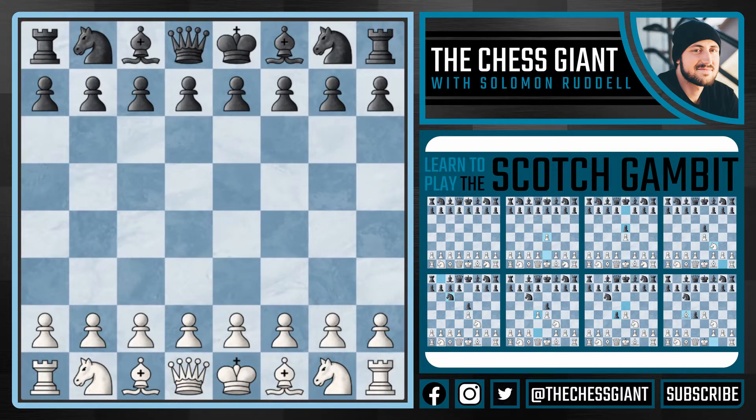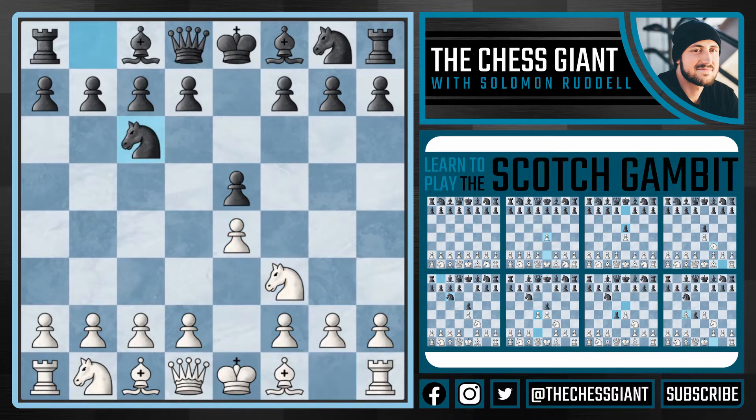It starts with e4, e5, knight f3, knight c6, d4, and here after e takes d4, white could take the pawn back and go into the Scotch Game, but here white decides to play bishop c4, and we've reached the Scotch Gambit. This is a very aggressive and very sound opening.